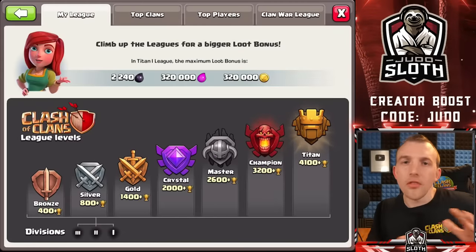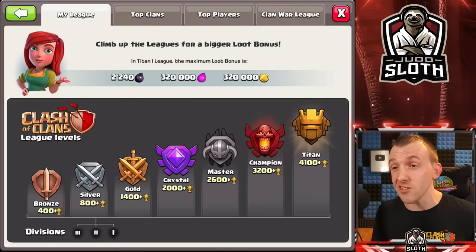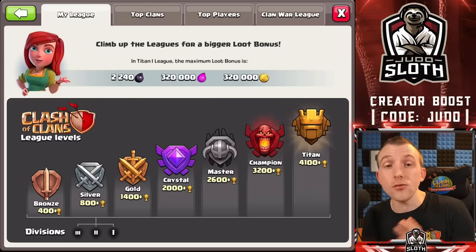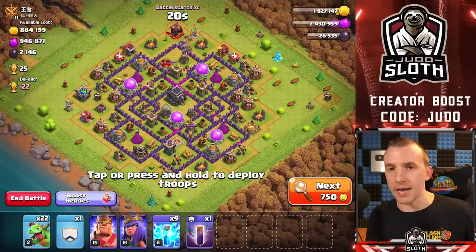With regards to trophy leagues, I would recommend trying to find dead bases that are easy to farm — the collector-style raids where you just take the mines and pumps on the outside. You get more loot from that anyway. You can get those in the gold and crystal leagues. If you start to need more dark elixir you might want to push up into masters league, but from my experience even up to town hall 12 and 13, gold and crystal league gives you a ton of dead bases.